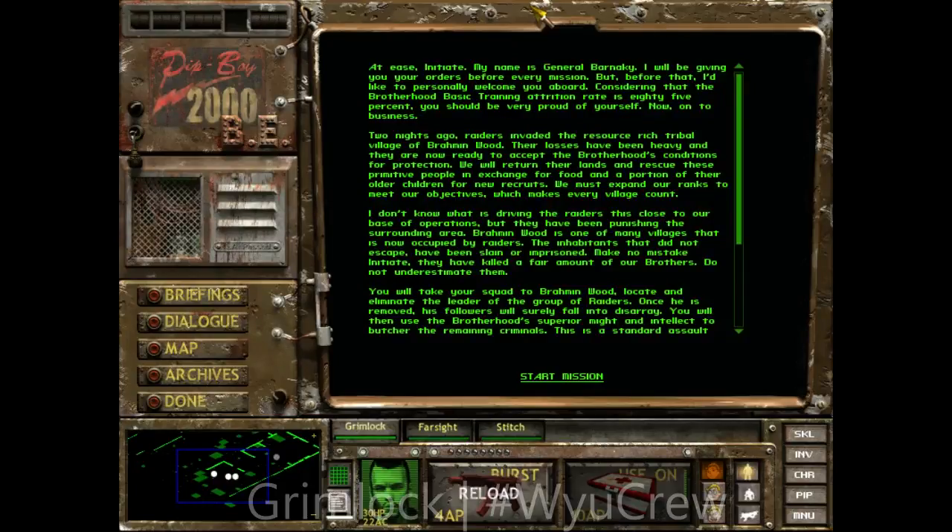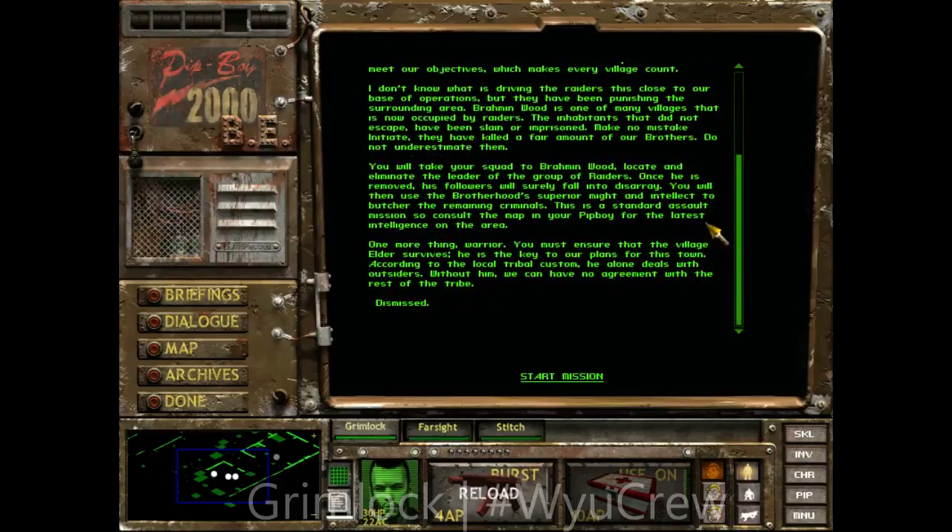Brahmanwood is occupied by raiders. Inhabitants who didn't escape have been slain or imprisoned — they've killed a fair number of our brothers. You will take your squad to Brahmanwood, locate and eliminate the raider leader. They need to redo this game in 3D — like Fallout 3 level graphics with squad commands. This is a standard assault mission; consult the map in your Pip-Boy. Ensure the village elder survives — he alone deals with outsiders and is key to our agreement with the tribe.